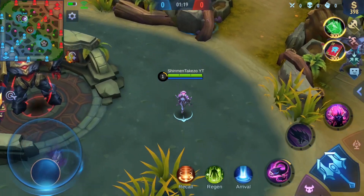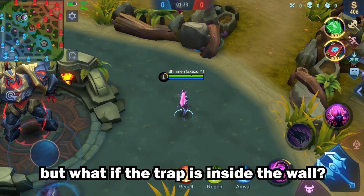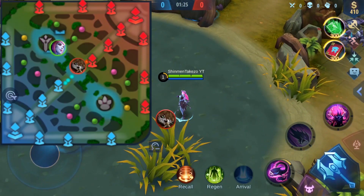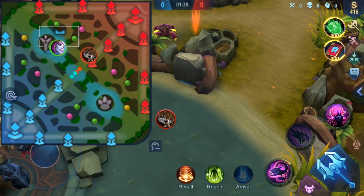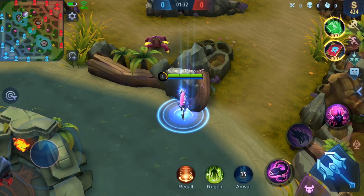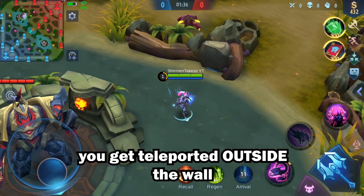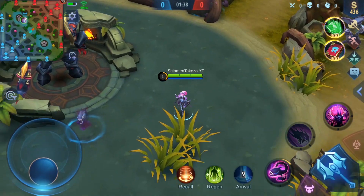Now let's test the trap inside a wall — what would happen? Would it make you stand on the wall like Ling if you Arrival onto the trap? Of course not. You get teleported to the side of the wall. That's what we expected.